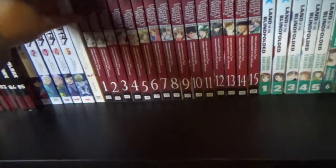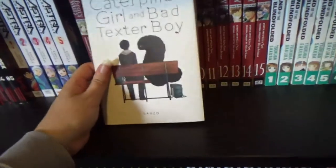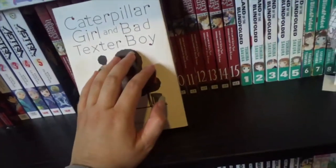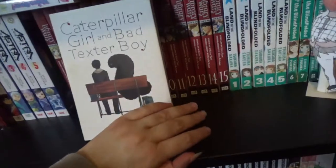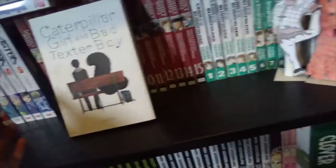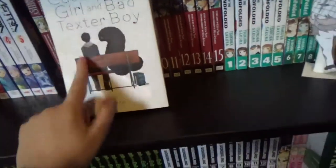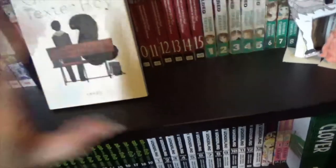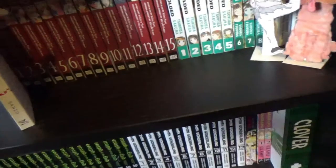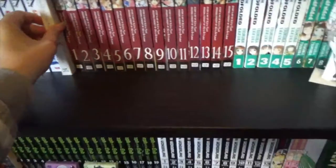Caterpillar Girl and Bad Boys — a one-shot which I really enjoyed. It's about this girl who fancies this boy but he rejects her, saying she is too perfect for him. So she goes and makes a bargain with some kind of creature, and turns into a caterpillar. Then she goes back to him and he feels bad for her and decides to help her out. The ending is kind of bittersweet, but I really enjoyed it.